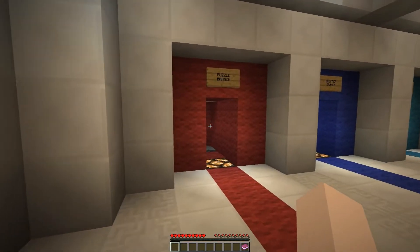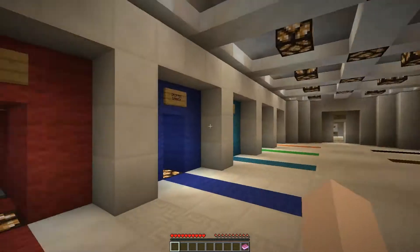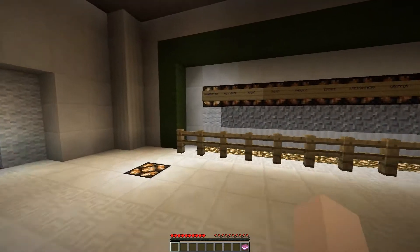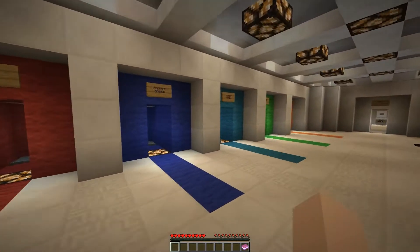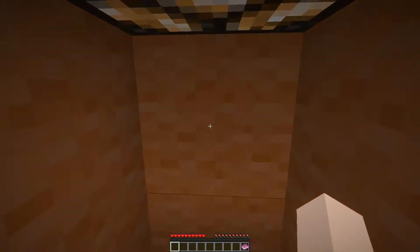Let's start — should we really start with the puzzle branch? I can't see this going well at all. But no, adventure was the first one so let's go in order. Let's find the adventure branch — right here, orange wall.